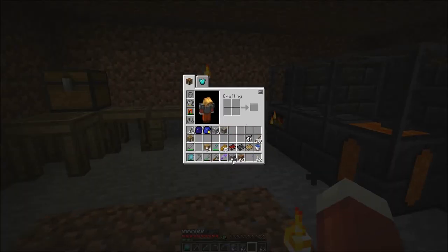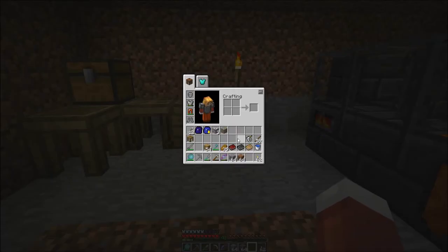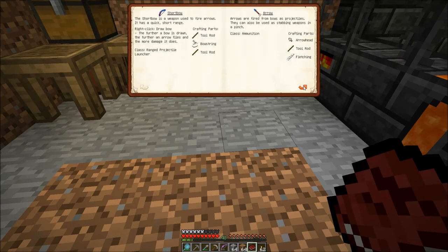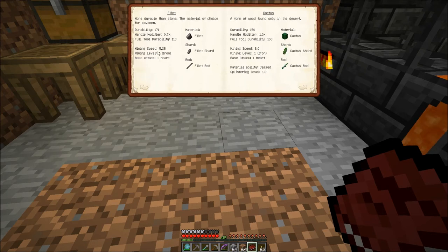What do I want to make these tools out of? Well, I could make them out of iron — that's a good choice. But let's check the materials in the book here and see what other materials I could use. I could use iron — it's got decent durability and it can mine up to redstone level, just like an iron pick. But let's see what more advanced stuff I might be able to get.